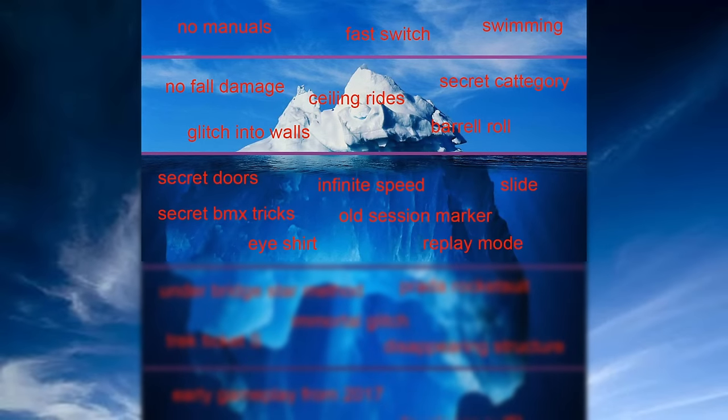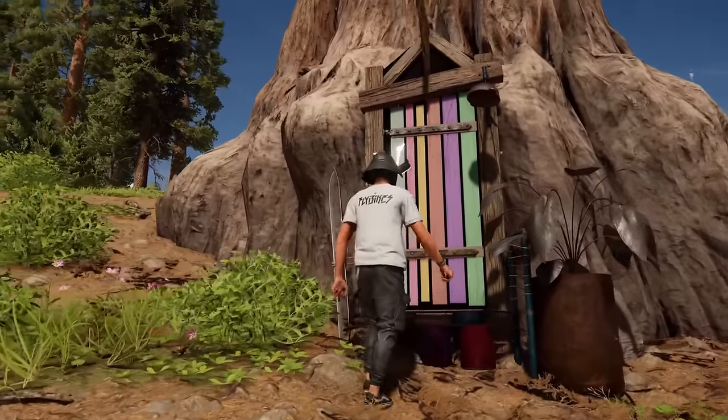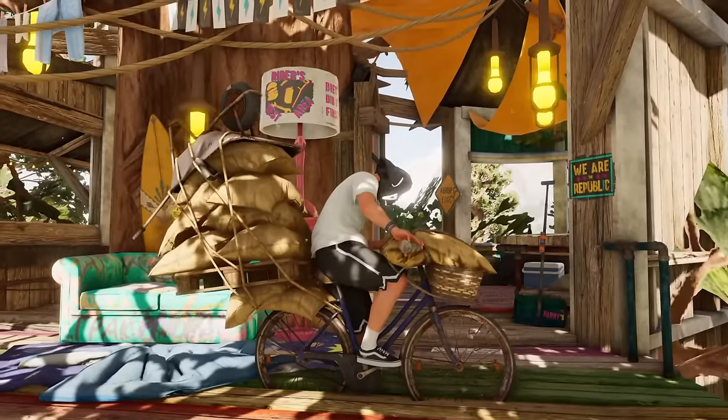This next layer is for people who have been playing for a long time. Secret doors: there are 4 doors in different locations that take you to secret spots in the map, and if you go through all of them, you get the fully loaded bike as a reward.